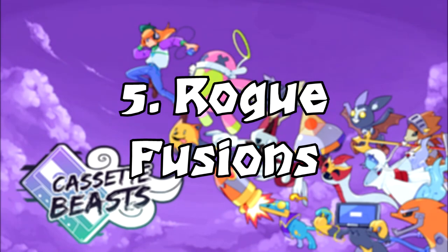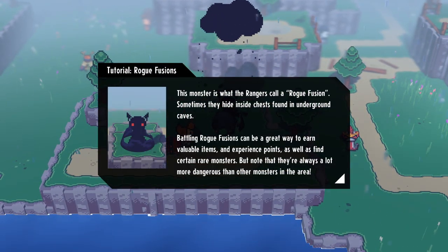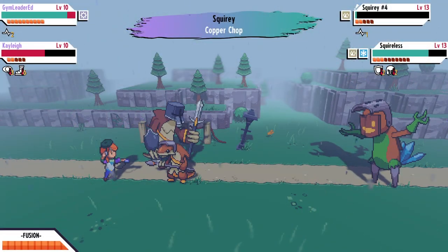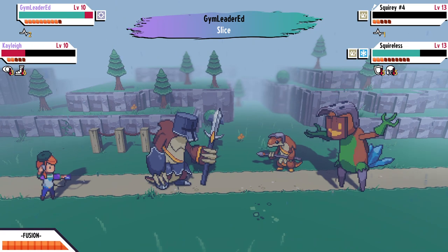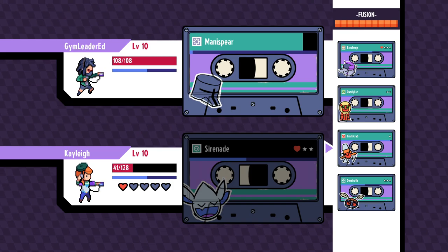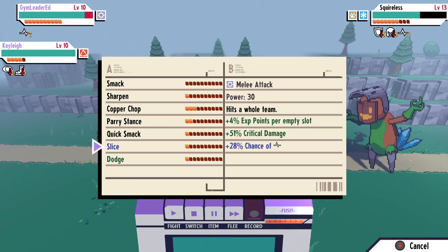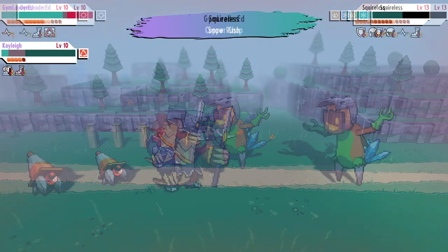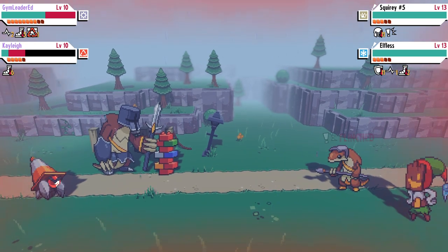Number five: rogue fusions. Throughout the map you'll find black creatures that represent rogue fusion monsters. Rogue fusions are two monsters that have fused in the wild that you must defeat as a mini boss, earning various loot. They're important because they drop a precious material called fused materials, which can be exchanged for special upgrades at the rangers guild — including expanded storage space, increased capture rate, faster fusions, and more. Rogue fusions also split apart after defeat, so you can capture the component parts if you don't already have them.